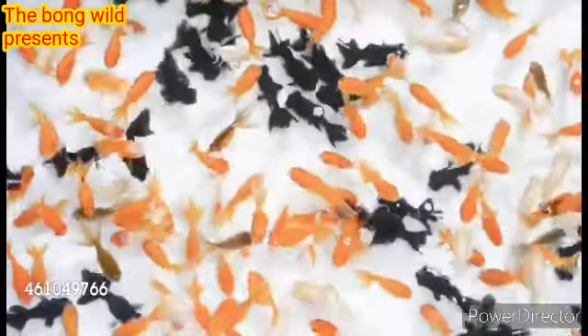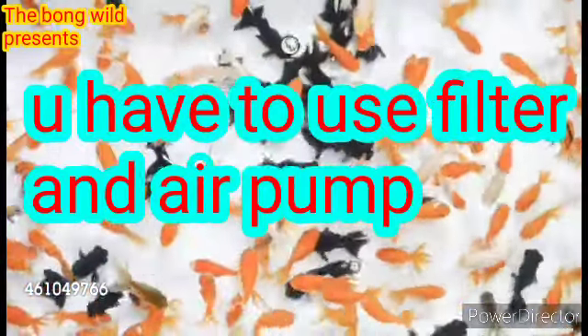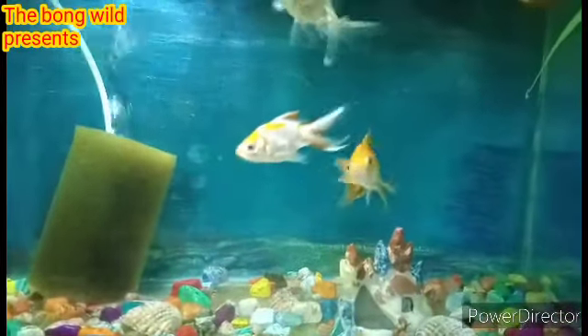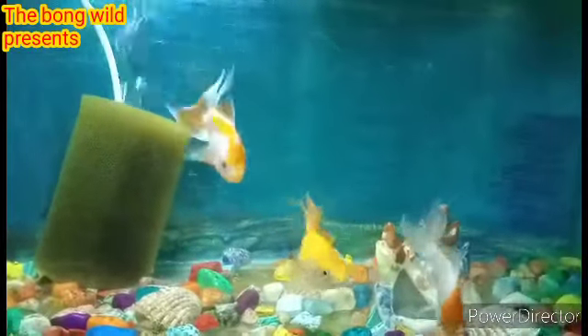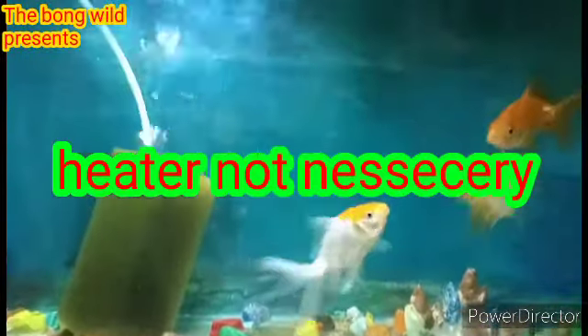For the comet goldfish tank, you will need a filter or air pump - like a sponge filter or canister filter. Even when the filter is used, make sure water flow is appropriate - not too fast. Also, heaters are not necessary to use, but if a filter is used, run the tank at 25 to 26 degrees centigrade.